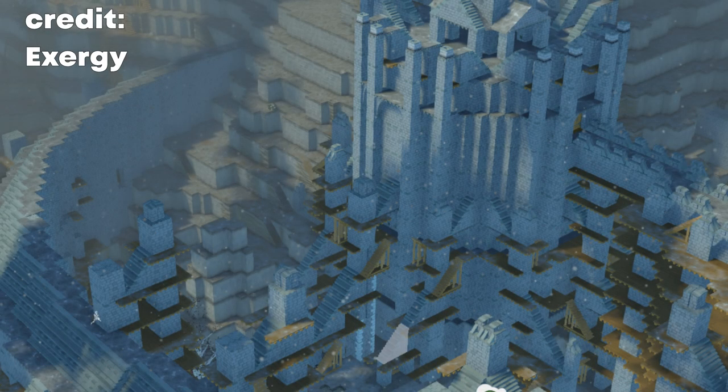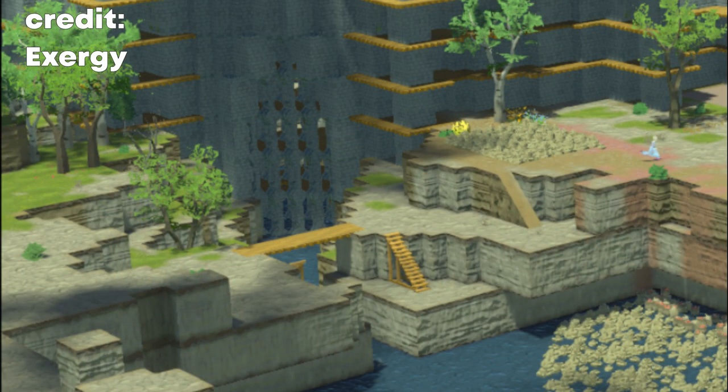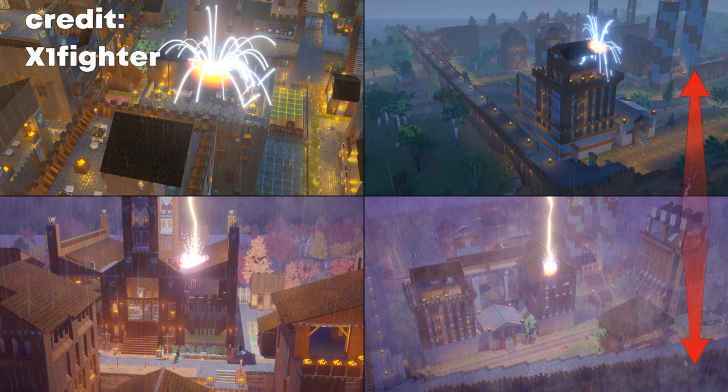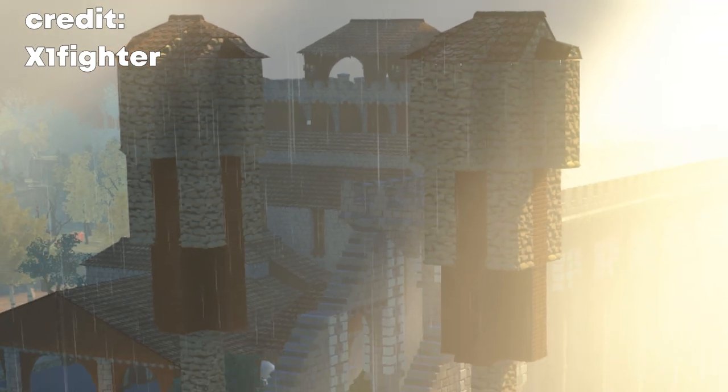I am not sure if he is going for a Minas Tirith replica or something equally grand, but I am sure he will blow our minds again when it's finished. X1 Fighter from episode 7, whose settlement Thor keeps attacking with lightning, is also building something new and tall. Not much info or screenshots for now but I will try to find some for future episodes.